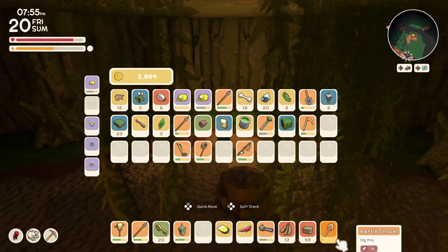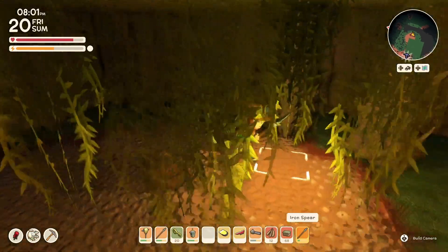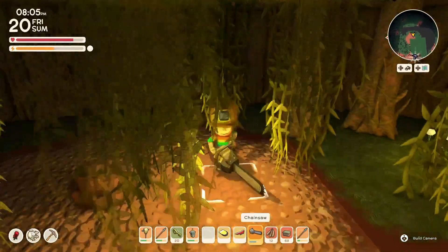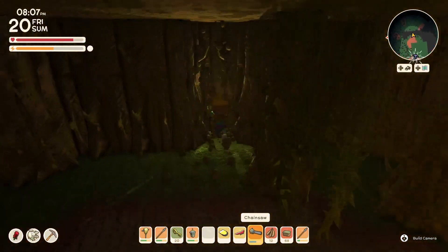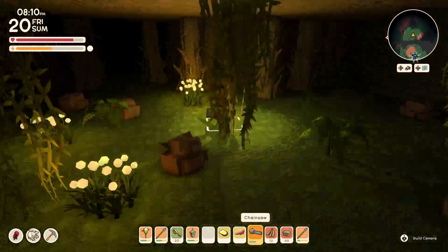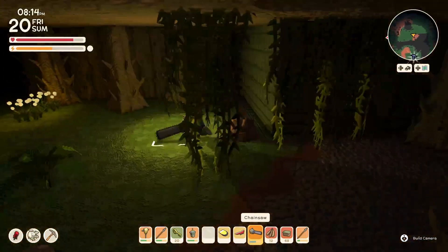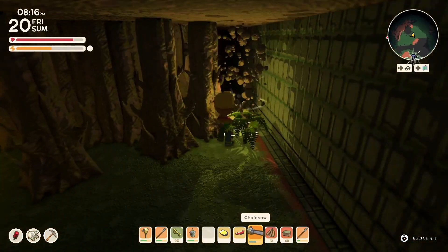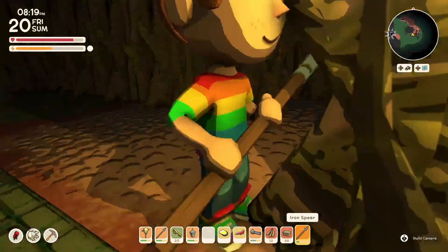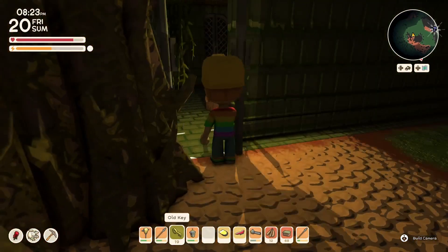Let me throw that up here to preserve it and I'll bring the other iron spear down. We're continuing west. Here we have another room. I can't find the enemy that the music is alerting me to, so I will just ignore it.